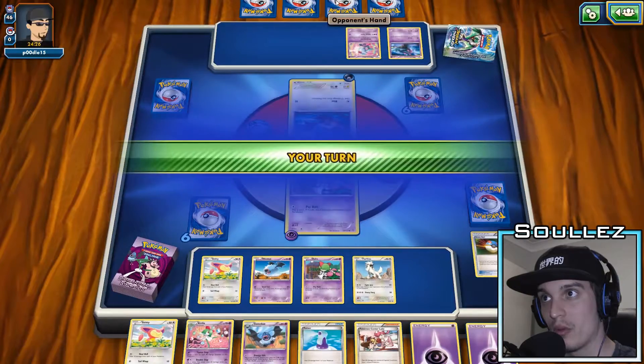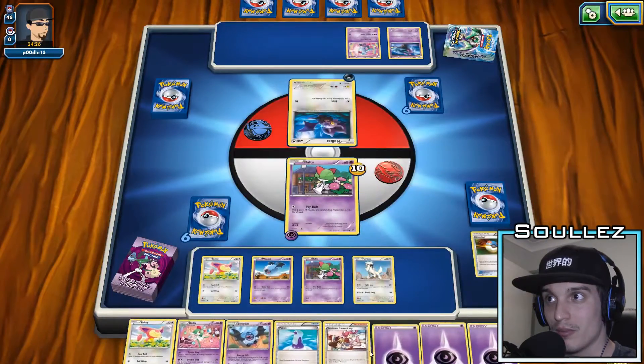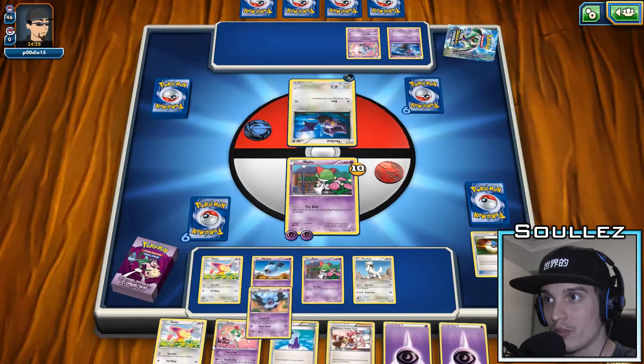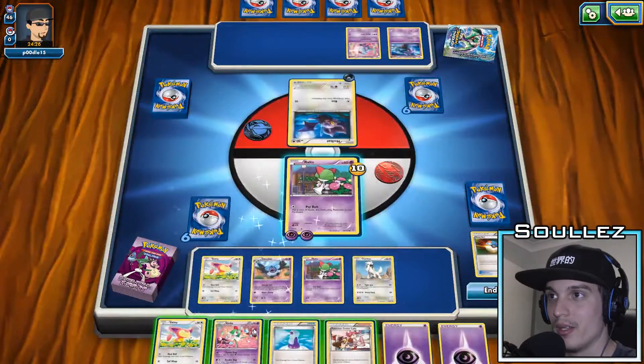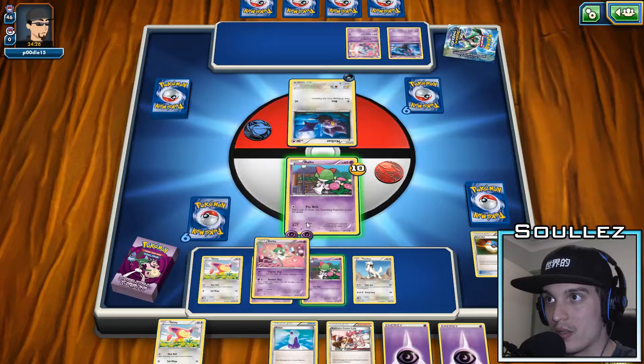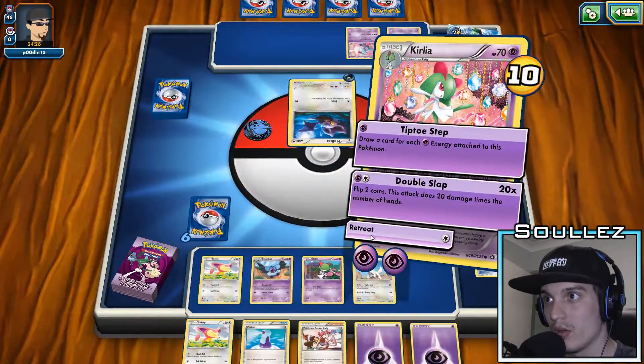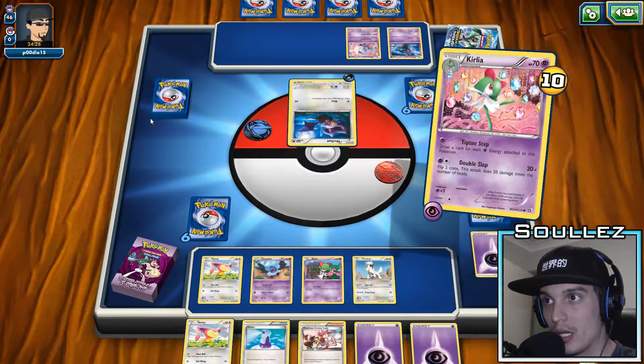He can't do too much for now — 10 damage. He's kind of wasting his attack on Ralts without the healer, but it's your standard theme deck basic. We'll get the Kirlia out. I haven't got any Guard of Wires yet.